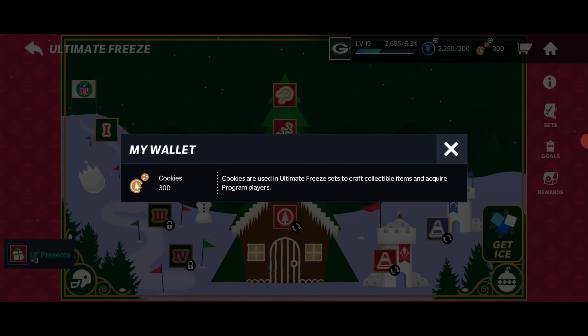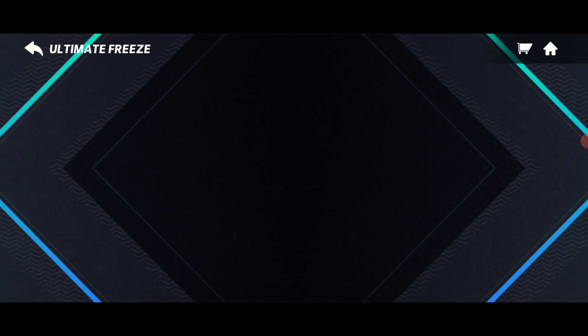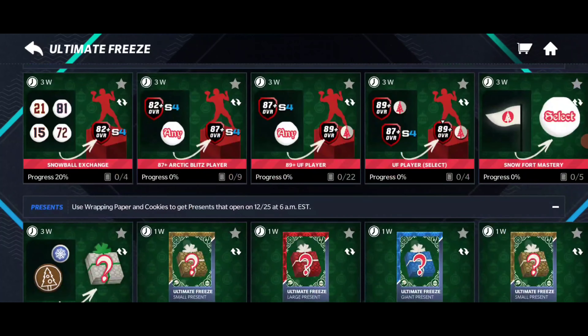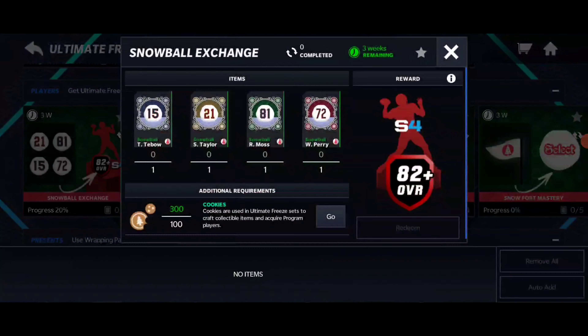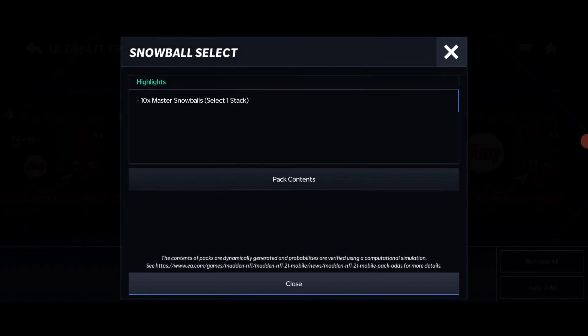This is the craft players section. Let's go to the sets real quick. There are different sets here — if you guys get the four snowballs for the masters, I think by doing the events you get a certain snowball. If you guys do these, you get a free 82 overall plus player, which is pretty nice.